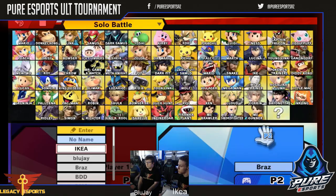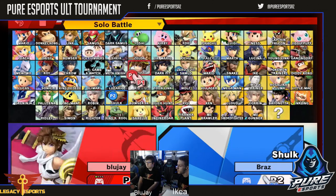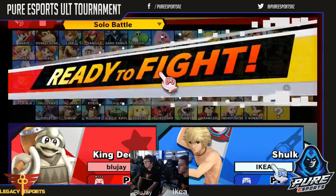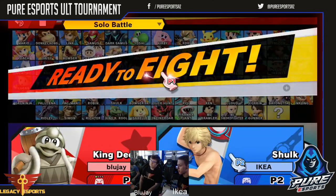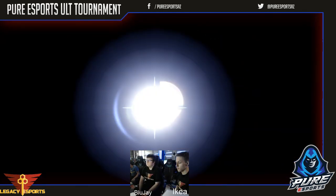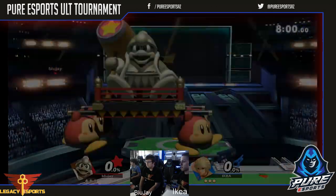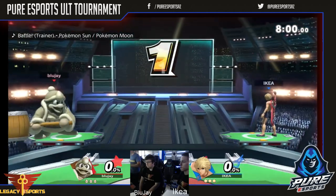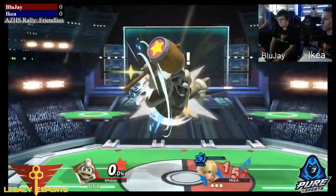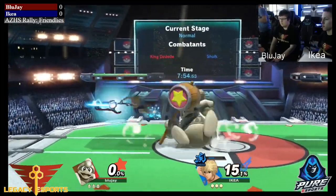They're just doing their picks, going into character selection. We've got a Shulk player — we actually haven't seen much of Shulk in the community, not a lot of people playing. A lot of people do say he is good, it's just very hard to manage, so we're going to see if Kia is able to play it out. Here we go, getting to the first game.